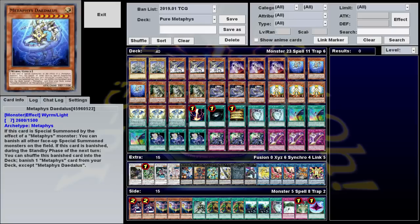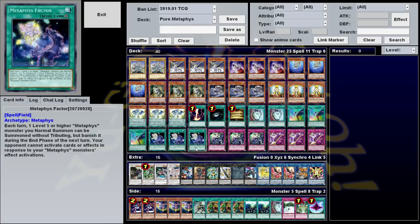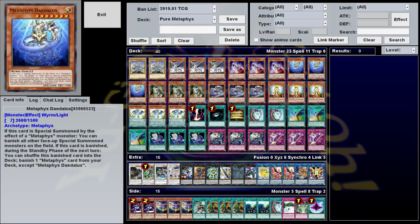That's right, I'm actually looking at a meta deck. In all seriousness, this deck is not the greatest. It does have access to some pretty powerful plays. This card I've got up here, Metaphys Daedalus — when it's summoned, it can banish all special summoned monsters on the field. And if you have their field spell, your opponent can't activate anything in response to that, so there's no negating that effect, which means it has the potential to make some pretty strong blowout plays, even against meta decks.